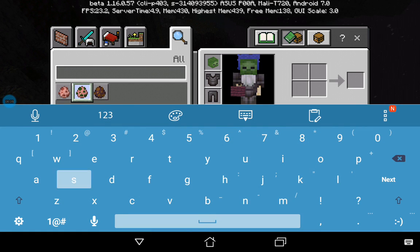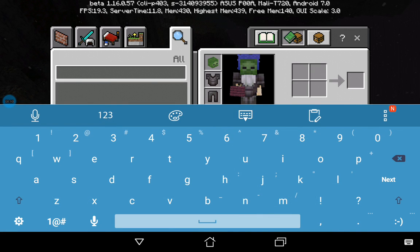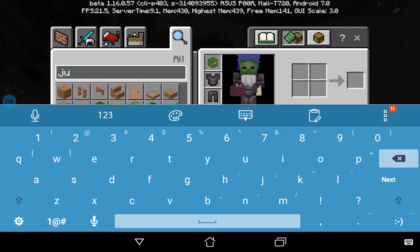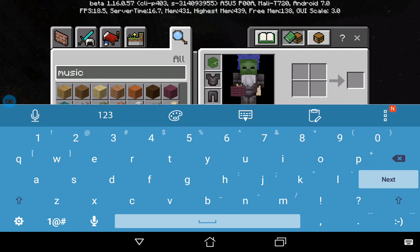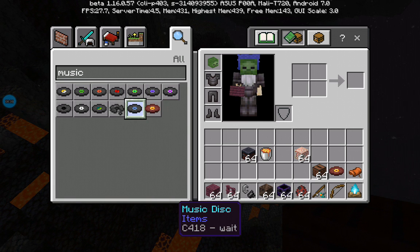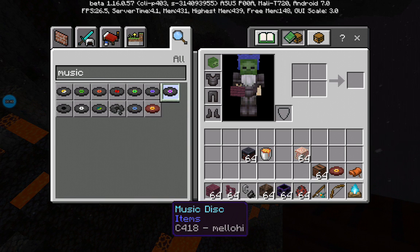So we're going to need a jukebox. Let's get a music disc — Pig Step! I meant to say music disc Pig Step. Run away, Pig Step! Wait no, that's not going to be my thing.